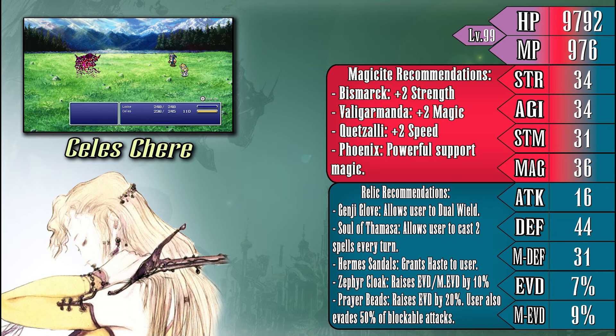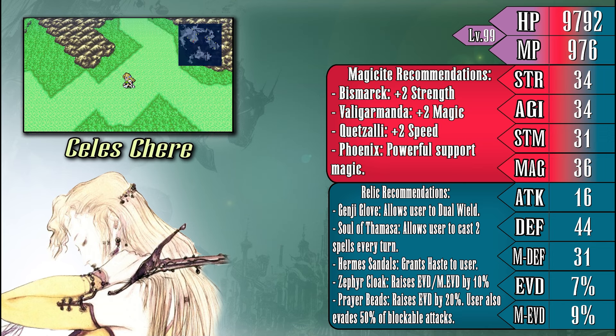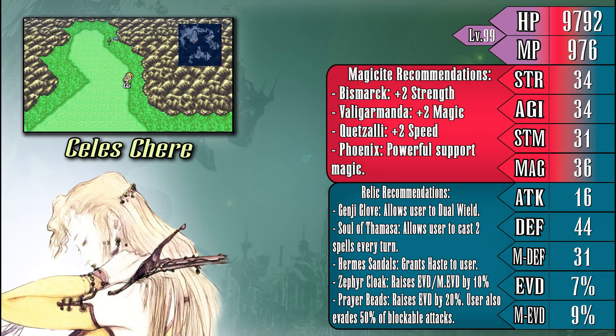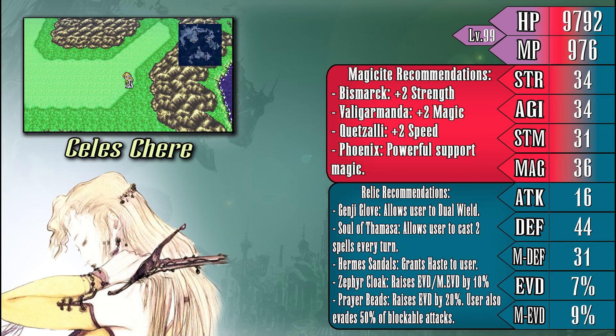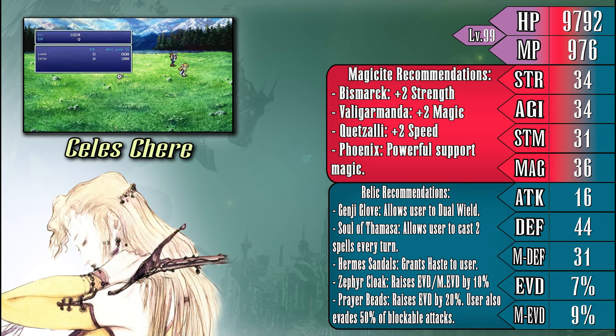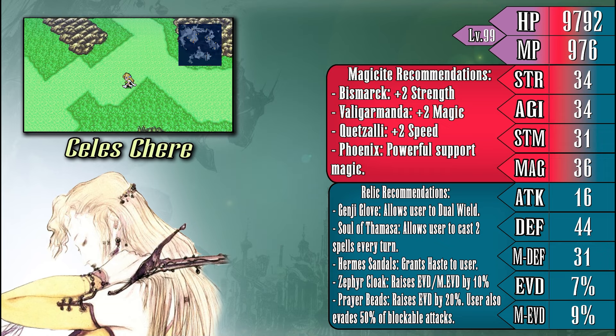When it comes to raising Celeste's stats with magicite, due to her versatility, you really can't go wrong with anything. Leaning fully into either magic or strength would probably be the obvious choice, since Celeste can excel well in both professions. But it isn't a bad idea to consider striking a balance between the two and having Celeste perform as sort of a jack-of-all-trades type of character. My magicite and gear recommendations are presented as if you were aiming to balance her magic and strength. In terms of relics, there aren't really any key standouts, but if you intend to make her a full magic user, the Soul of Thamasa should probably be a high priority, as it allows the caster to cast two spells in one turn, which is quite helpful for finishing fights quickly or supporting your allies.